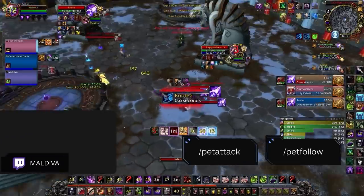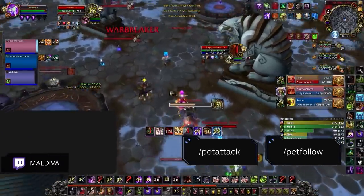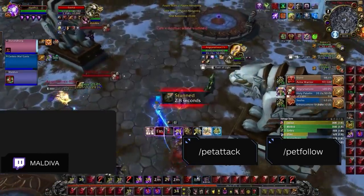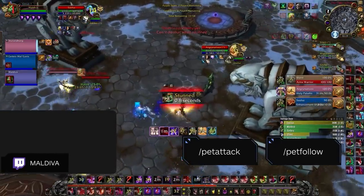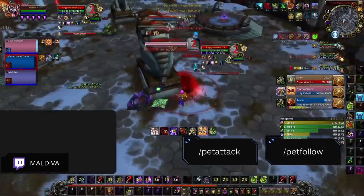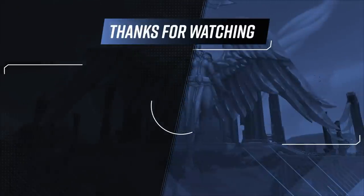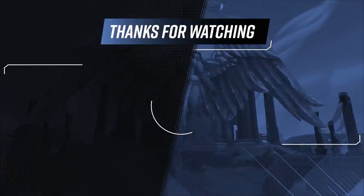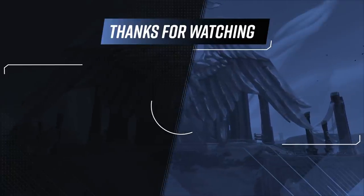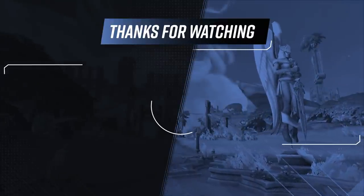Before you go, make sure you have these pet macros keybound so you can manage your pet as effectively as possible. Slash pet attack is an important one that simply causes your pet to attack your target — if you use this combined with pet follow, you'll be able to make your pet insanely hard for the enemy team to kill. That rounds up the Demo and Affliction Warlock guide. Be sure to check out skill-capped.com/wow, where we have been busy updating our class courses and Arena commentaries for Season 2. Thanks for watching — see you soon!